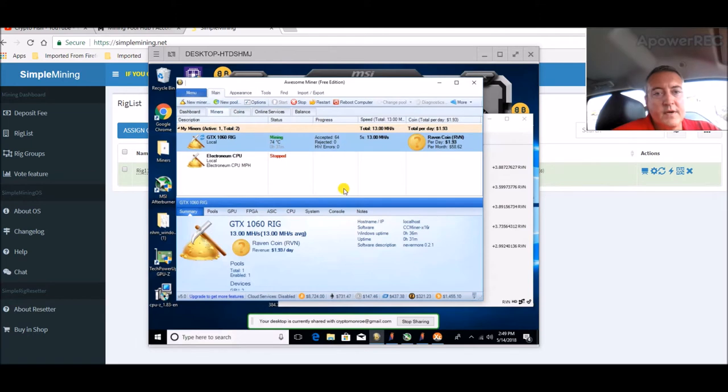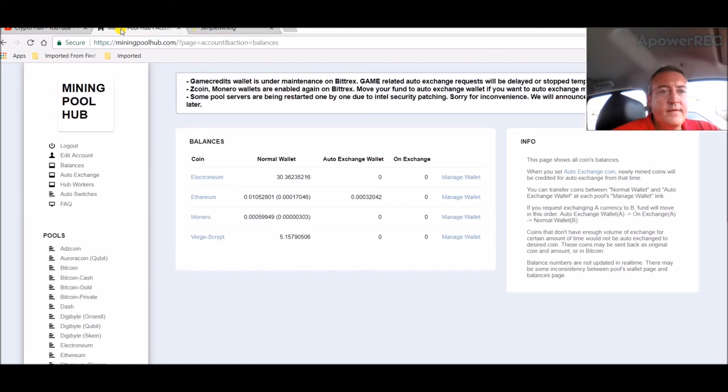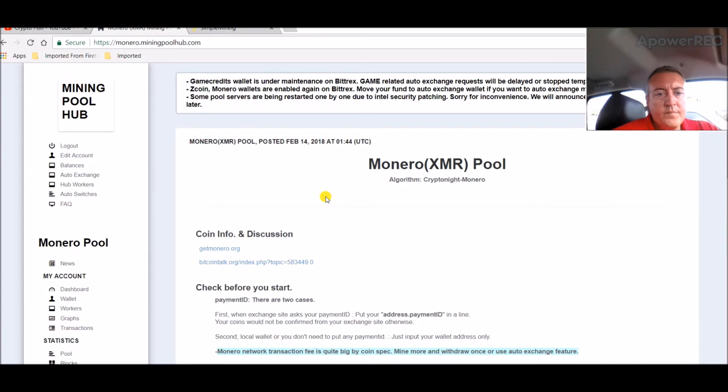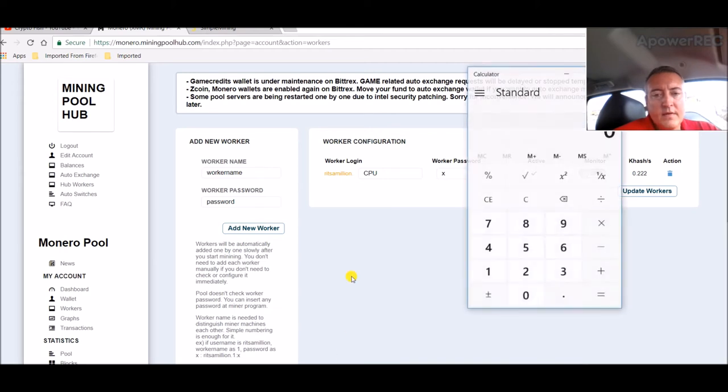I'm using the Nvidia rig for just the two 1060s. I had to reboot the computer to get huge pages set up on XMRig. Right now it's at — I'm thinking that's 91 hashes per core. I should have six cores. I have it in Mining Pool Hub, so let's check out Monero. Workers — here it is, it's active: 0.222 kilohash, so that should be 222 hashes I'm getting right now.